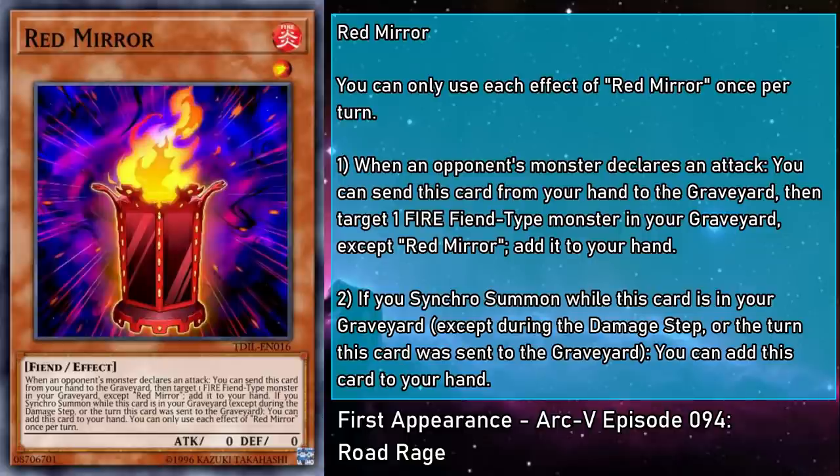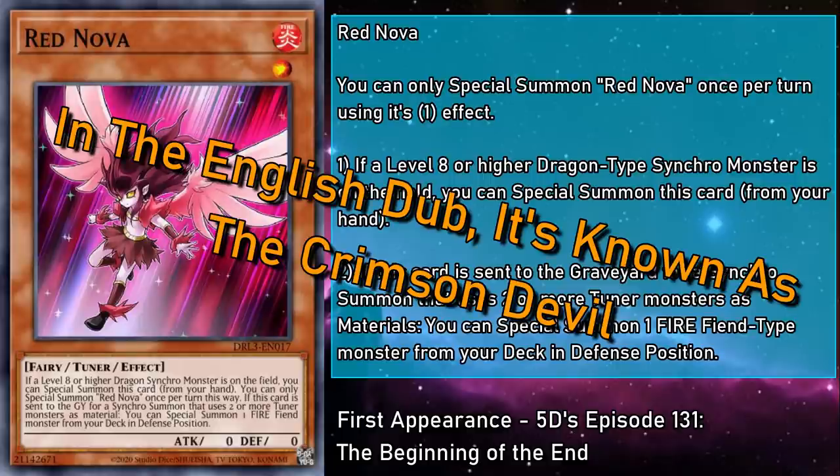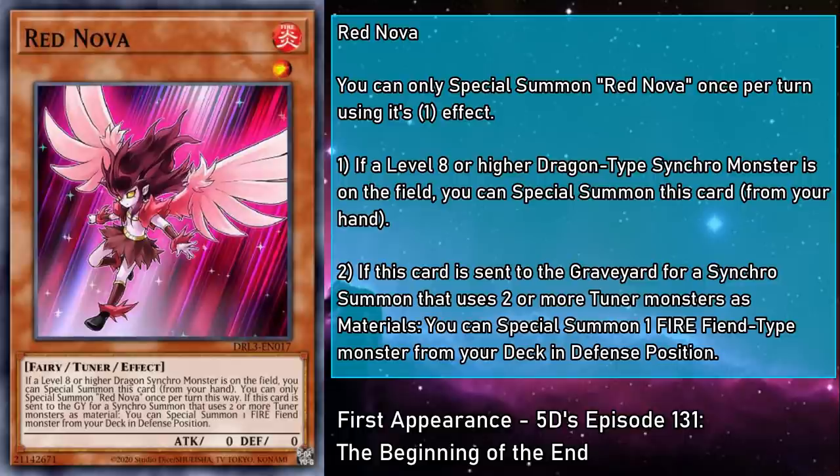Red Nova is a level 1 Fire Fairy Tuner monster with 0 attack and defense. If a level 8 or higher Dragon-type Synchro monster is on the field, you can special summon this card from your hand, but only once per turn this way. And if this card is sent to the grave for a Synchro summon that uses 2 or more Tuner monsters as material, you can special summon a Fire Fiend monster from your deck in defense position. If you're making one of your double-tuning Synchros, you probably don't need help laddering up. But one of the targets you can summon is Red Resonator, which means you'll be getting life points off its effect. It's also named after the strongest of the Earthbound Immorals — well, if we use the original Japanese name. This doesn't explode if you don't have a field spell, so really, who's the winner here?